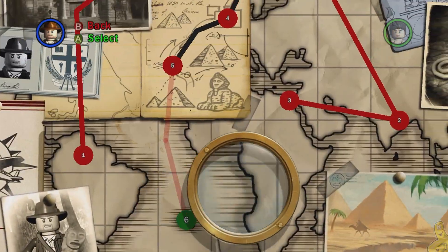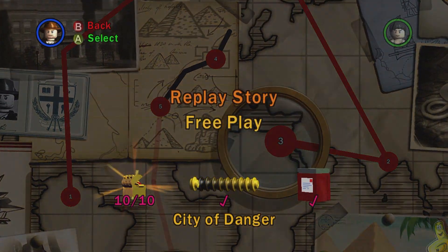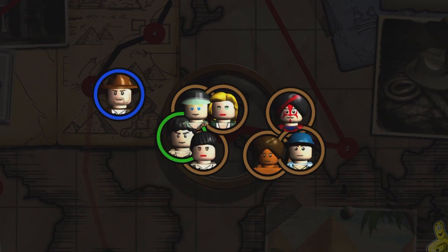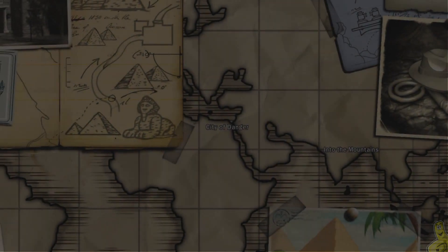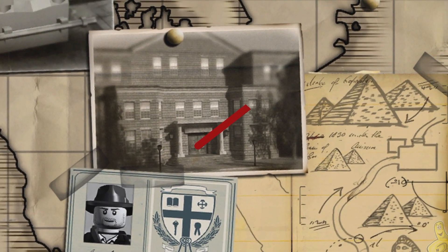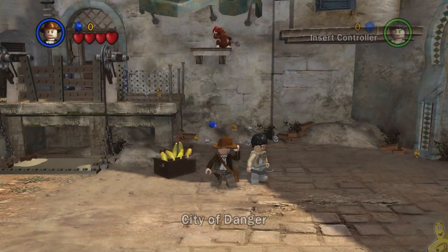We're going to select Level 3 of the first movie, City of Danger. Which characters you choose is irrelevant — you just need to find this banana right at the beginning and toss it up at the monkey. Now he's got a wrench in hand and he's gonna toss it right back at us.